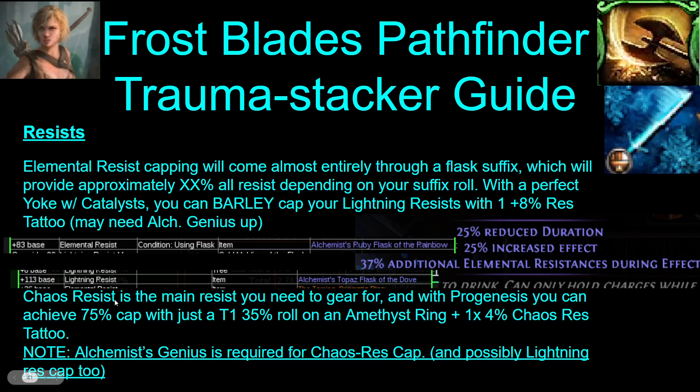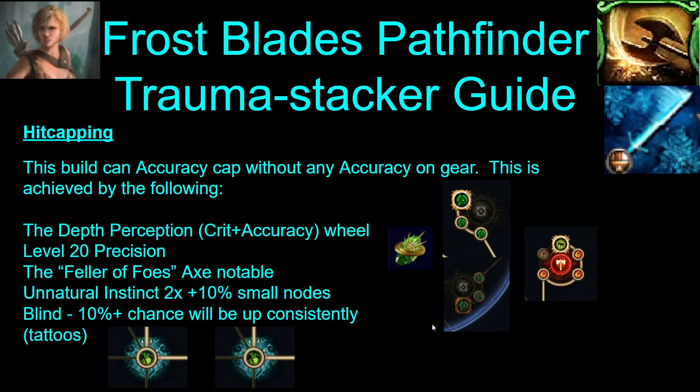Chaos resist you get all from a ring plus Progenesis. For hit capping, you can hit cap with just the crit accuracy wheel. You don't need a mastery — level 20 Precision, the Feller of Foes notable down here, the accuracy you get from Unnatural Instinct, attack speed nodes, and then blind, which you can get from tattoos if you aren't able to get it on your weapon. This is enough to hit cap you.